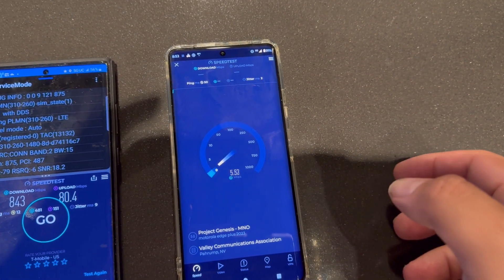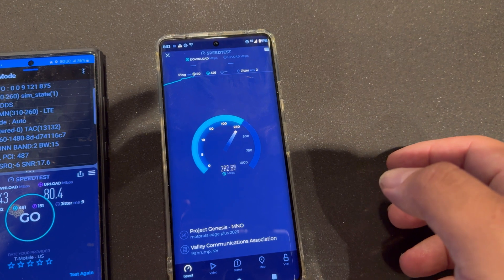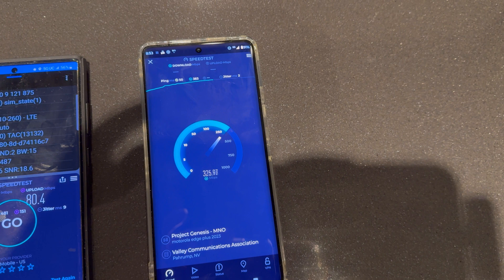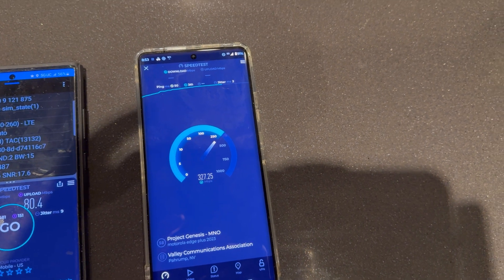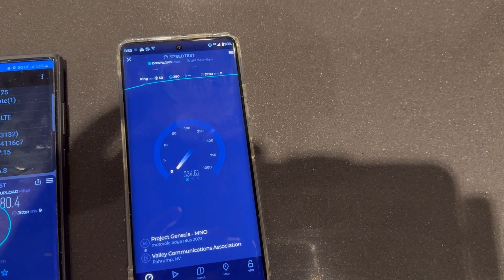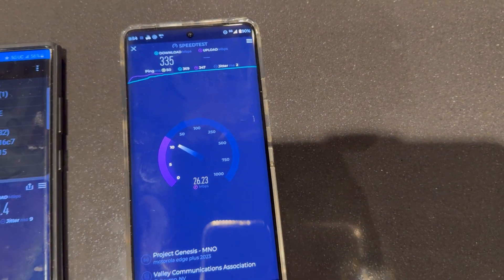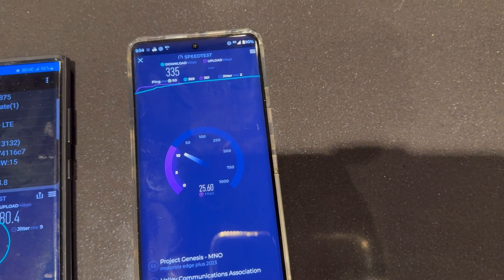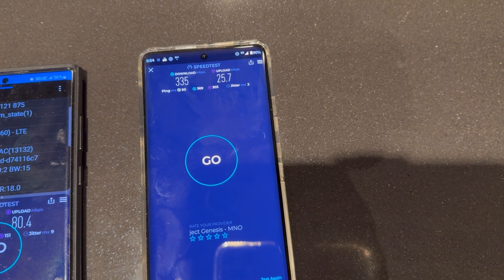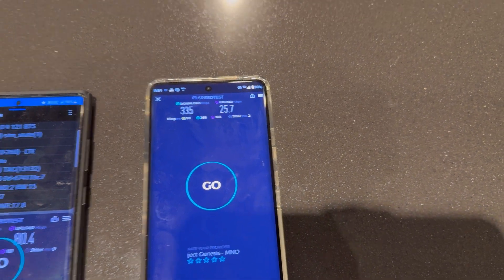Now let's do Dish. 50 ping, 2 jitter. Let's see if this is doing anything in here — looks like they are too, they might be part of the indoor DAS action. We're looking at 335 on the down, on n71 10 MHz, band 66 20, and n70 25. So 335 by 25.7. Alright guys, we're going to go to the next casino property.